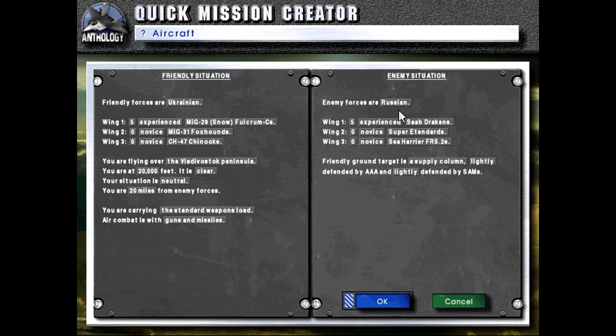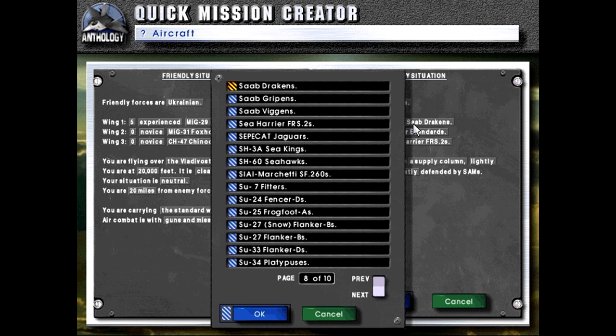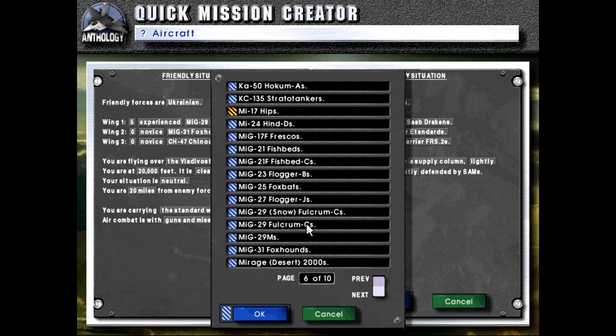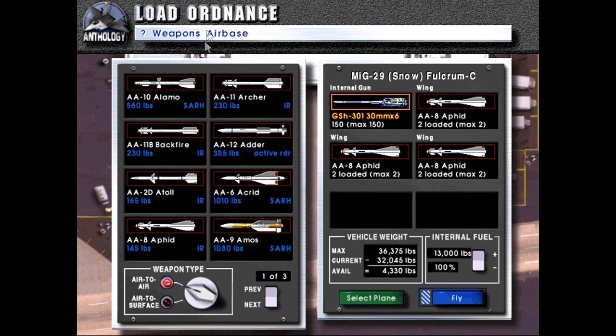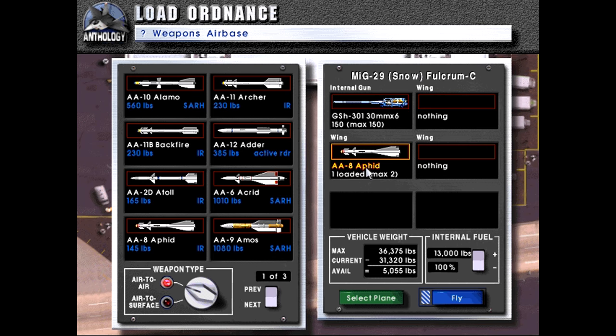And we'll fight against our equals — enemy MiG-29s. We'll take a custom MiG-29s load. We can see the default loadout, curiously enough, is all Aphids, which is not what I would only go with.